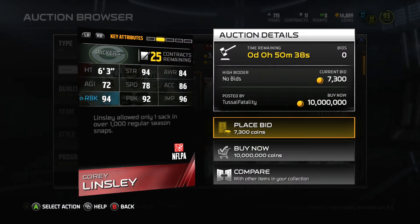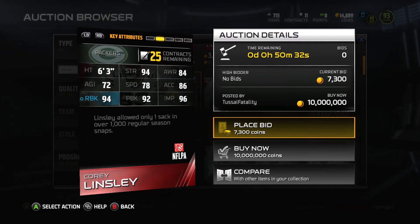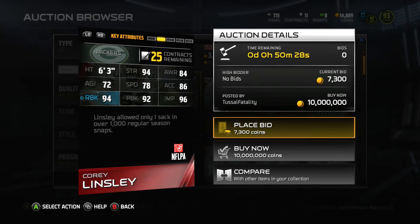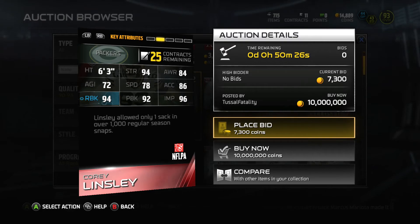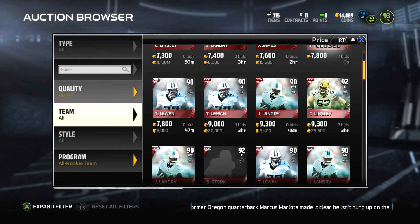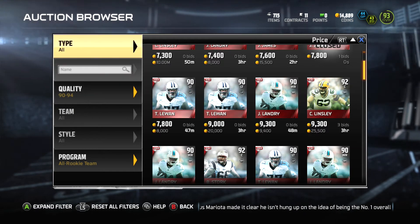Cory Linsley got a center card at 92 OVR, with 96 impact block — that's pretty surprising. He also has 94 strength, 94 run block, and 92 pass block. That 96 impact block stands out, so this card is really good too. I noticed they gave a lot of cards to linemen this week.